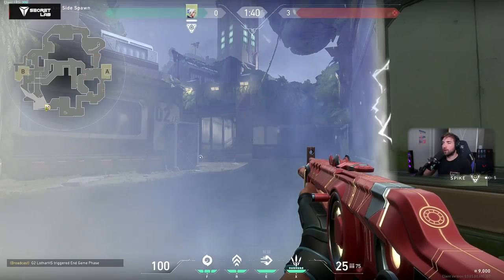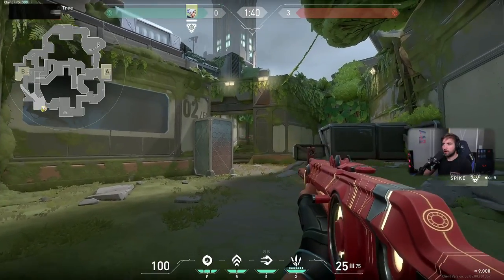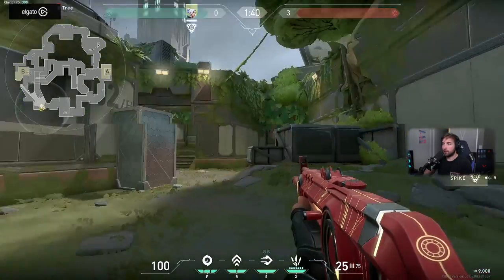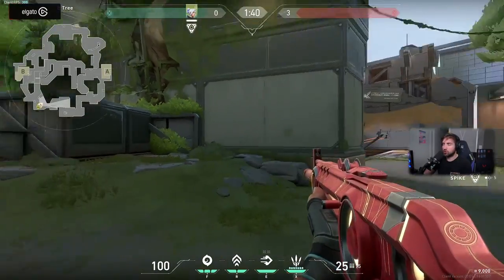When we're dropping the barrier and I wide swing here, there can already be a player in this spot. If he wide swings as well, we have contact in the first second. It's literally nuts.